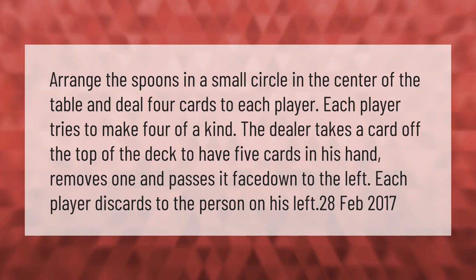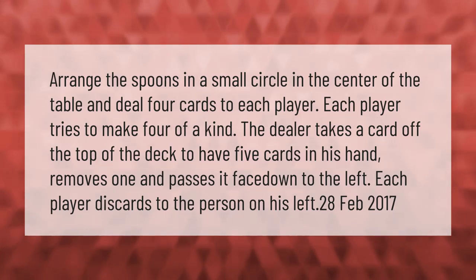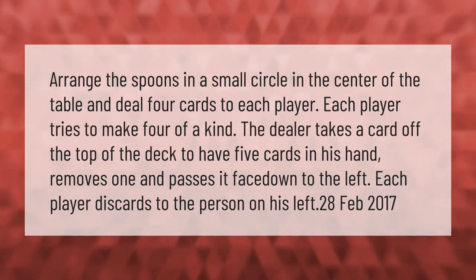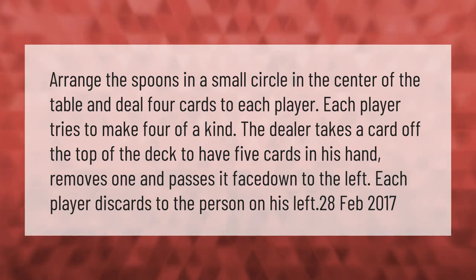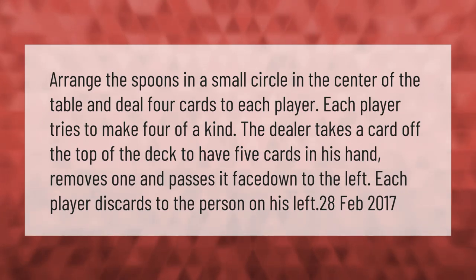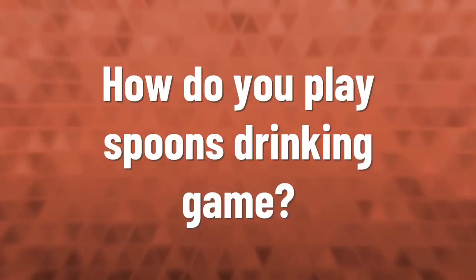Arrange the spoons in a small circle in the center of the table and deal four cards to each player. Each player tries to make four of a kind. The dealer takes a card off the top of the deck to have five cards in his hand, removes one, and passes it face down to the left.